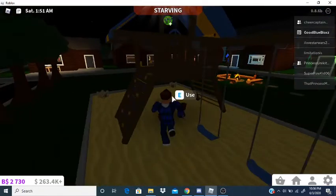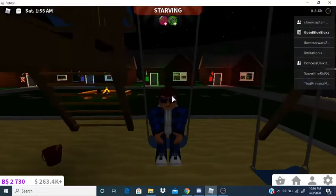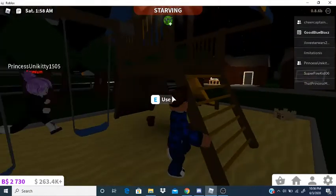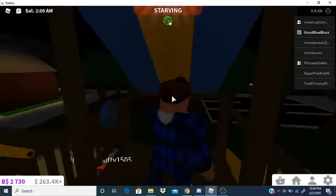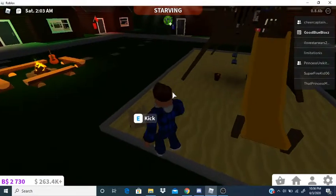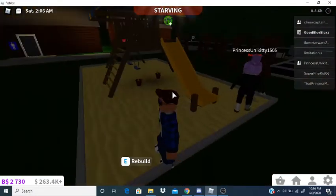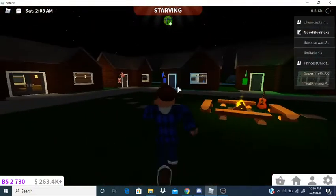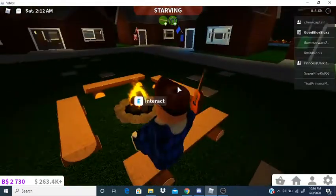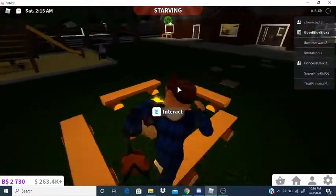Now let's move on to the outdoors. Here's a little playground with a swing. Then over here there are sandcastles, and then the campfire — obviously where you just sit around and sing the campfire song.